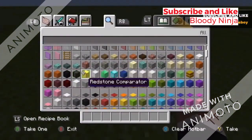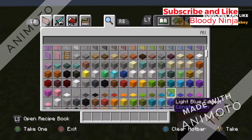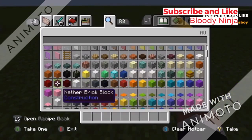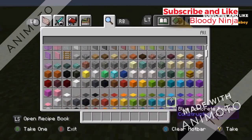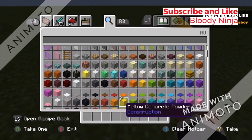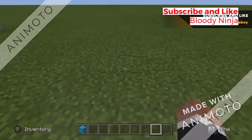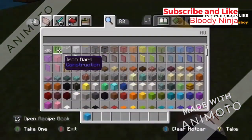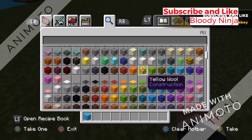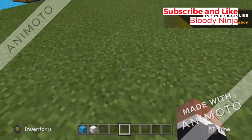I'm gonna use blue, but you can use any of these colors — even these or even that. I'm gonna be using blue. You have to get — you can either use quartz or anything else like that. I'm using quartz, a block of quartz, because I like it.